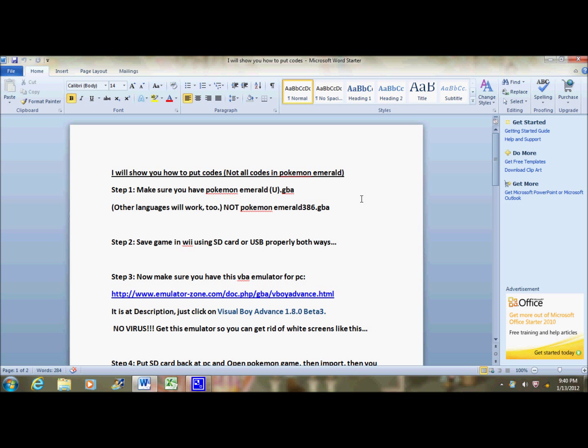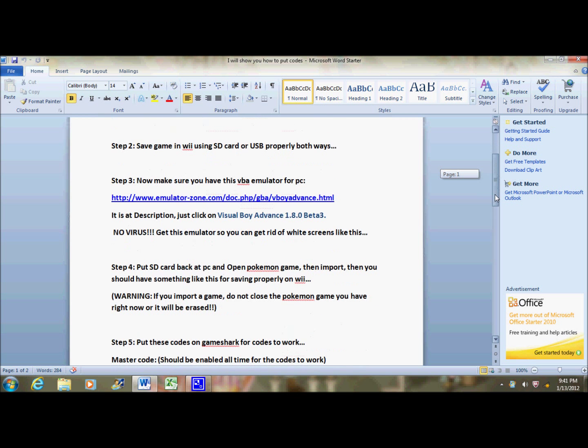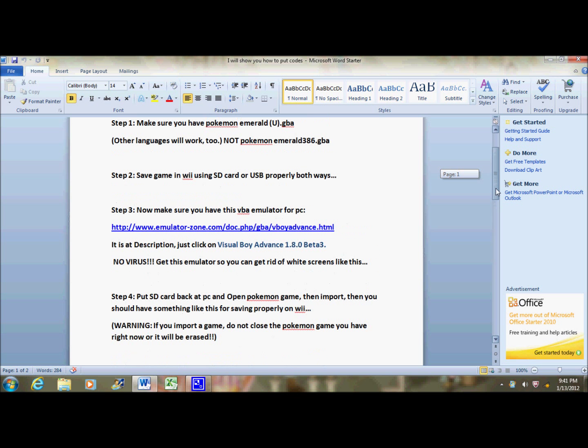Step one — important step. You should at least have a version of Pokemon Emerald: the English version, United States version, Japan version — who cares, at least have one of those. But don't get the 386 version. Just don't get it.